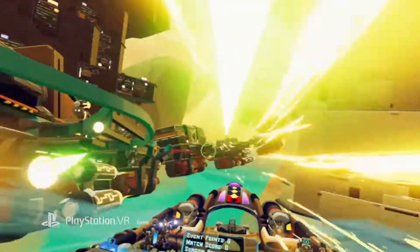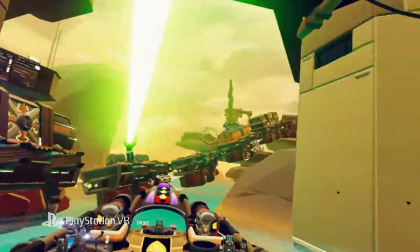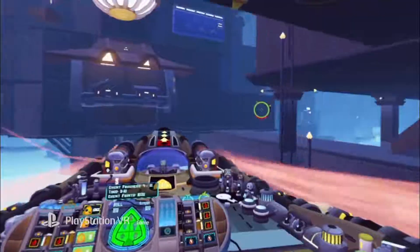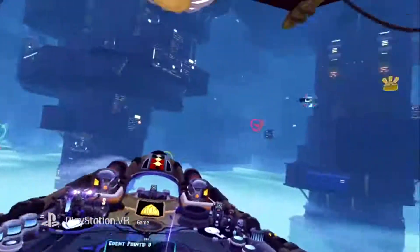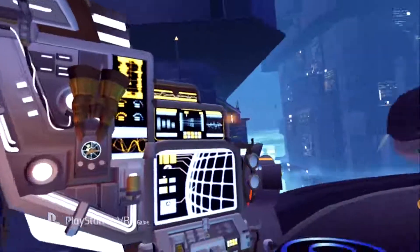With me on engines, I can keep things from overheating, giving you the chance to take us to a higher top speed. When I'm at the sensor station, I'll keep your HUD current with the latest data. I'll also jam some incoming attacks like missiles and lasers.